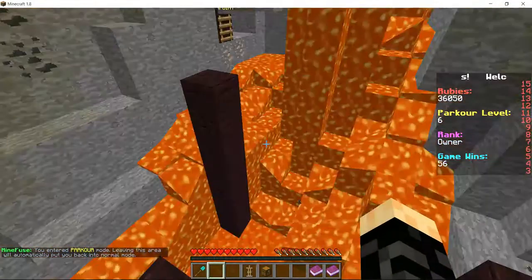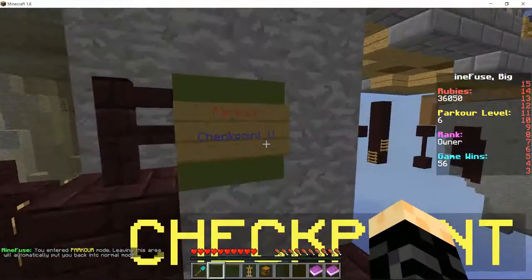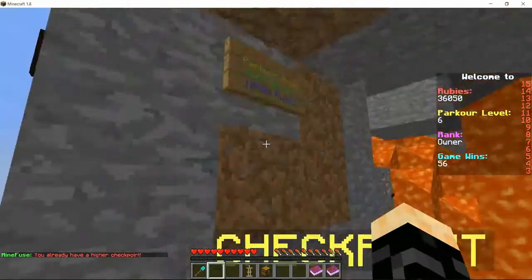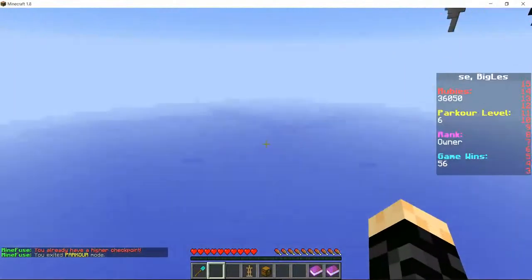You see, enter parkour mode, you can do this stuff. Checkpoint one — click that. I already have a higher checkpoint, obviously. Exit parkour mode, jump off the cliff, and get teleported right back to spawn.